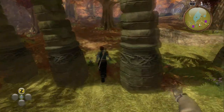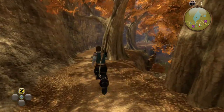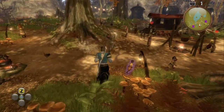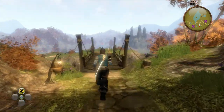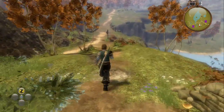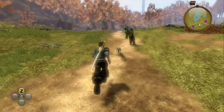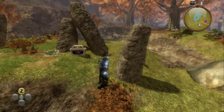Now if you head back the way, head through the Gypsy Camp, and then across the wooden bridge. Continue straight ahead. Then at the junction in the middle of the dirt path, if you go to your left, up the grass, the chest is going to be in between some rocks.